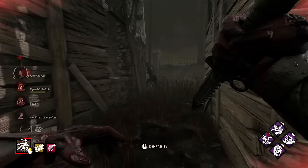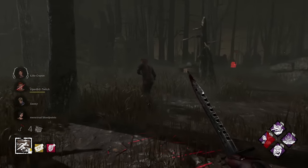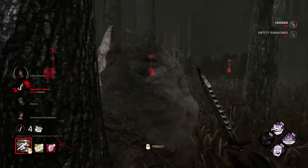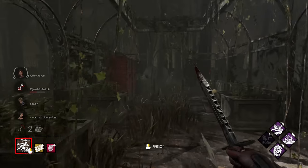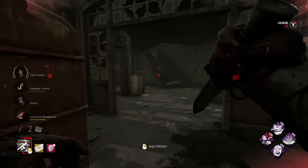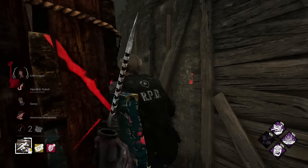Oh, I got stuck on a hook - no! Get a little bit closer, he'll probably re-vault this, I reckon. Does not - nice. The bad news for our boy Steve here is we do have Spirit Fury and Enduring, so we don't have to really worry about this. Let's go ahead and swing right into this pallet. Nice - up you go. That's the show. Somebody is super close nearby here. I think we're just trailing him - yep, this is Leon. Still have Spirit Fury and Enduring up.